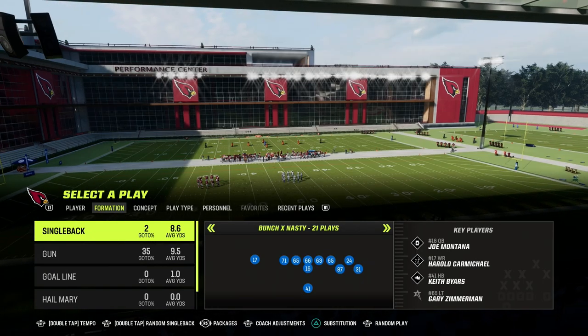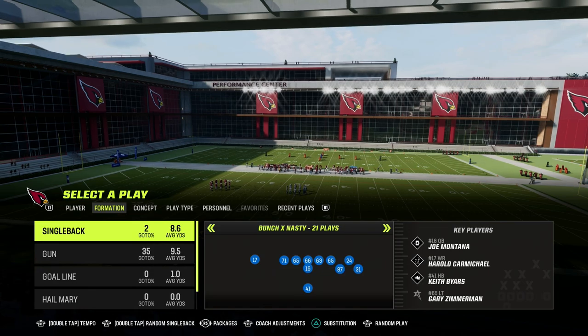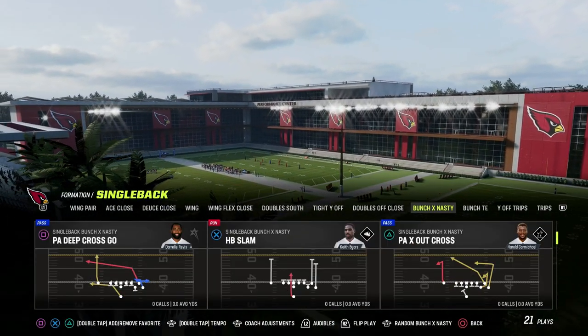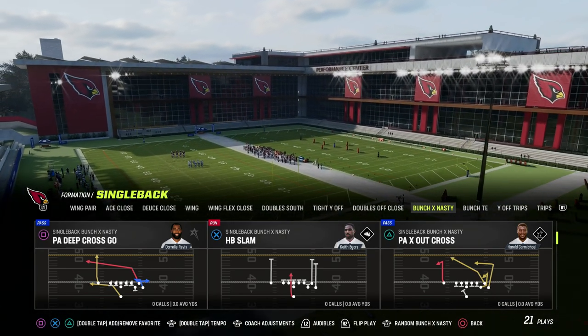We're in the Rams playbook. If you want to get any of my full schemes — offensive and defensive e-books — everything is available by becoming a Patreon member. It's only $10 to do so, and the link to sign up for the Patreon is going to be down in the description below.